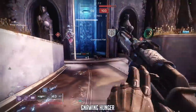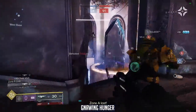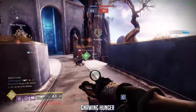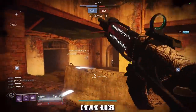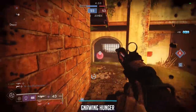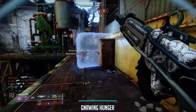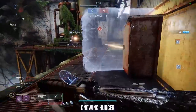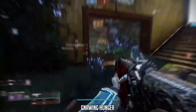Ricochet Rounds is not an option on the Gnawing Hunger, although Accurized Rounds is available which will provide a +10 to range. Much like the Ether Doctor you have the choice between Tap the Trigger and Zen Moment, which provide intrinsic boosts to stability. However, it's the last column which really brings this weapon to life — you have great options with damage-dealing perks including Rampage, Multi-Kill Clip, and Kill Clip, which is fantastic inside the Crucible. It also has a great reload speed of 61, giving decent uptime with Kill Clip.